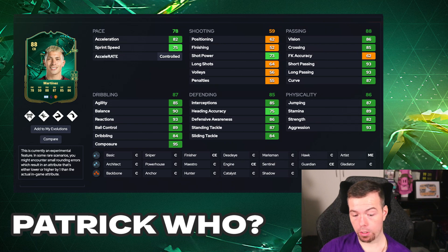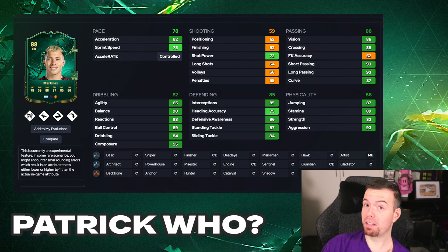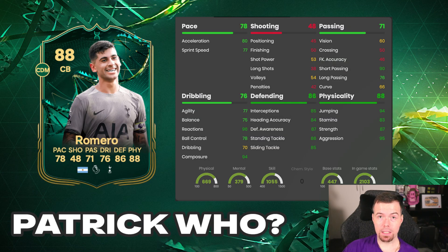Then we get into the expensive option - number two. It's a Team of the Week card, we all love these for evos because they have dynamics. It is Romero. This card I think actually becomes better than his Thunderstruck card in some ways - it depends on what tickles your fancy. He has the same pace and becomes an 88-rated center back with 78 pace, 48 shot, 71 passing, 76 dribbling, 86 defense, 88 physicality.